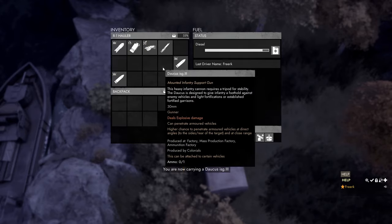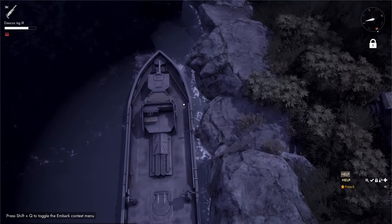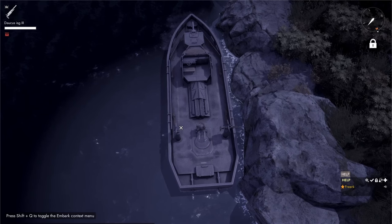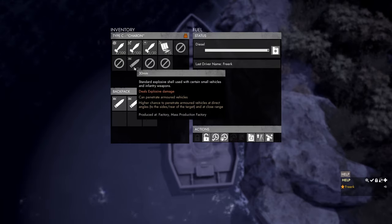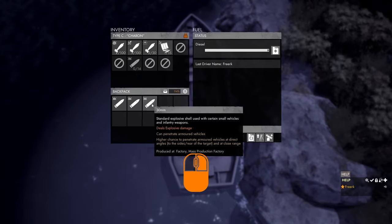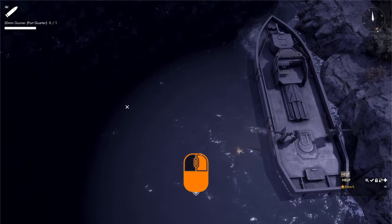The last mounted option on the Colonial gunboat is the Daucus, an infantry support gun (ISG) that shoots 30mm shells. We bring it to the tripod mount, press B to deploy it, open the gunboat inventory to confirm the 30mm ammo slot — maximum 14 shells. We load the shells, press Q to take hold of the ISG, press R to reload, right mouse button to aim, and left click to fire.